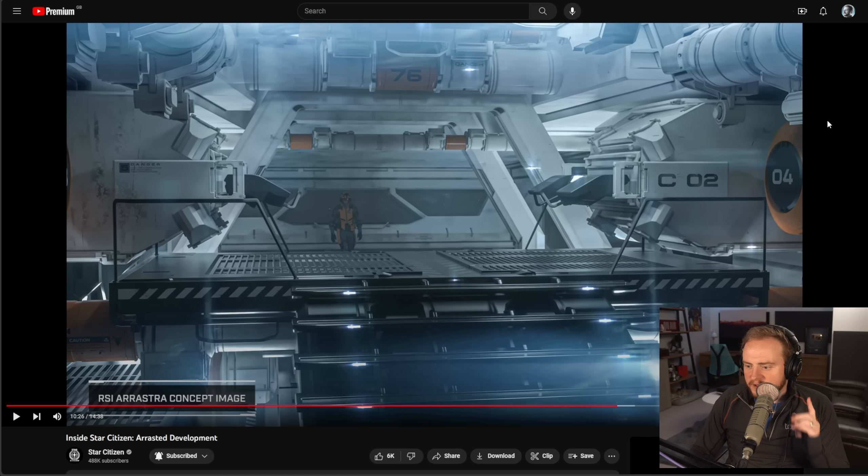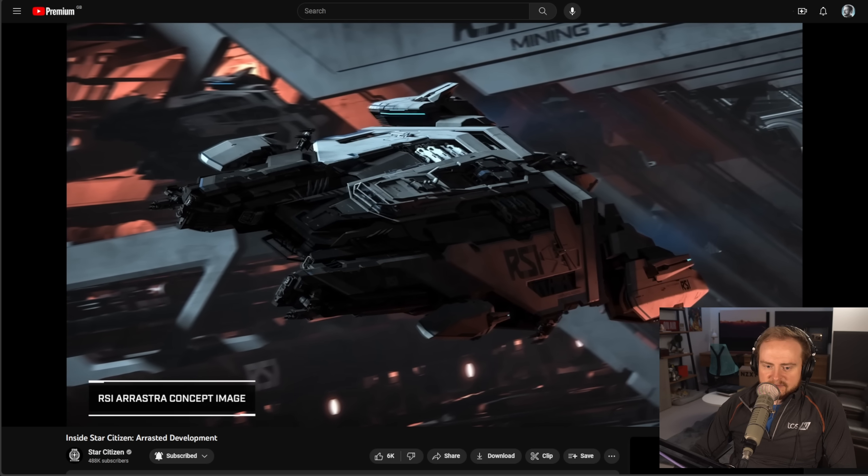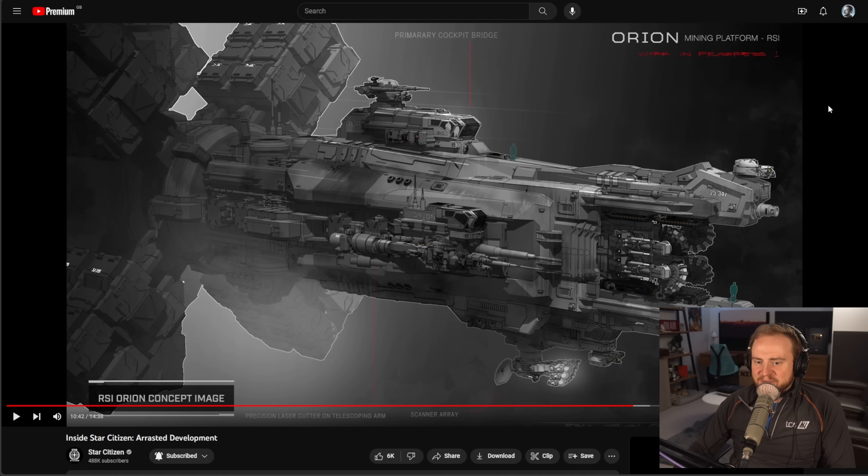Please get in the comments and let me know what you think of this ship. For me - insta purchase. I'm buying it the second it goes live. I know they're working on RSI ships and I don't know when this is coming out, but hopefully they stay on the RSI train and do this one soon. One of the benefits of concepting the Arastra now is that they know a lot more about the game and how mining works, giving them a much better understanding of what's important for a mining ship.